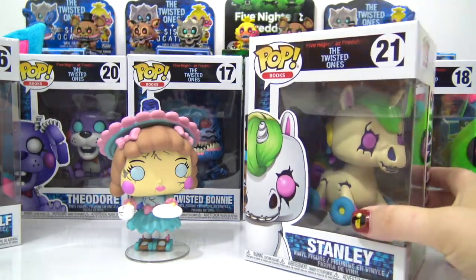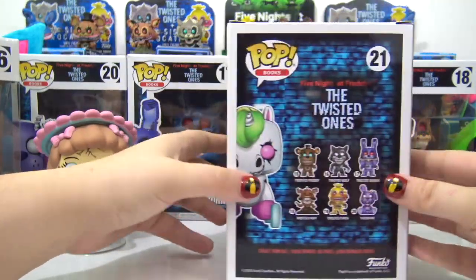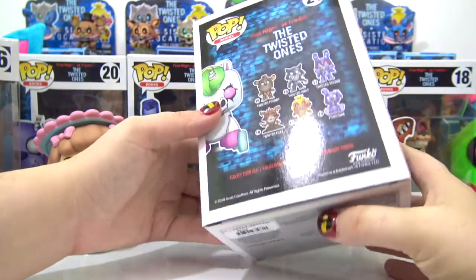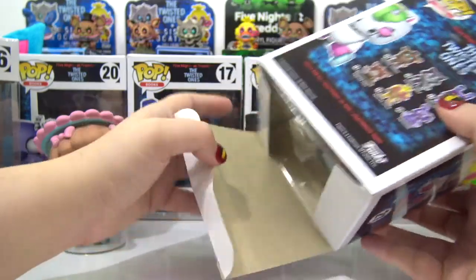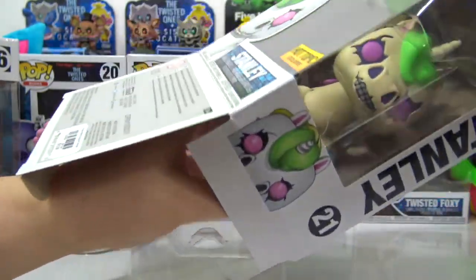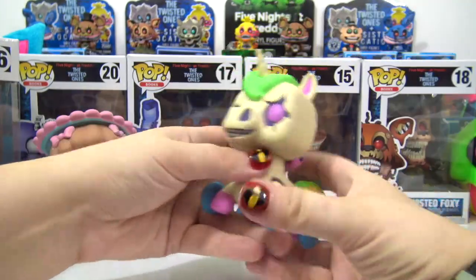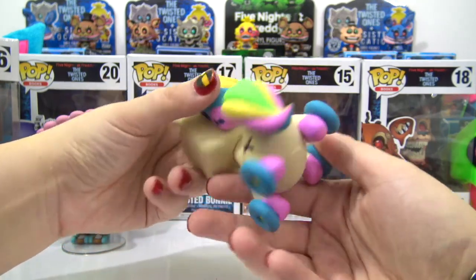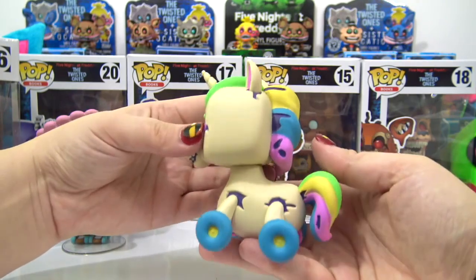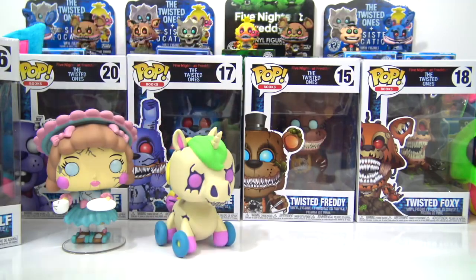Stanley is the next exclusive — I got this one at Hot Topic. He is number 21. The exclusives are never featured on the back of the box, so the best way to find out about them is by going to the official Funko Instagram page where you can see the entire set and where to get them. Stanley looks pretty cool, and the exclusives have more of a pastel color. This one can stand on its own.